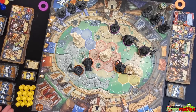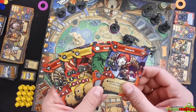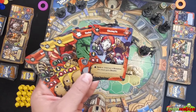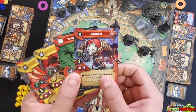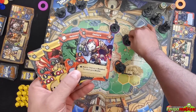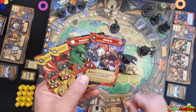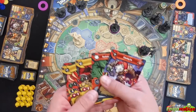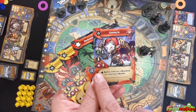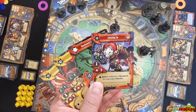That concludes the orange team's first turn. Moving to the purple team: they go through the scoreboard phase — nothing to score — then move to the activation phase. They pick their hand and decide to use 'Closing In' with Marius, spending one red core. Marius moves two hexes toward the Raggrill Statue, blocking Goldar from claiming the challenge.